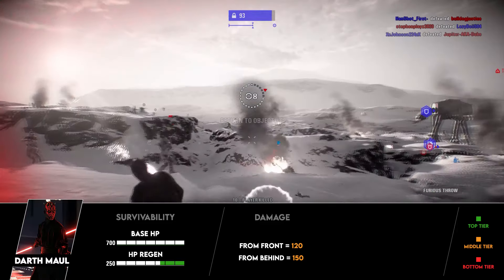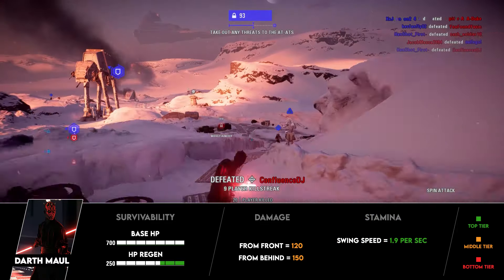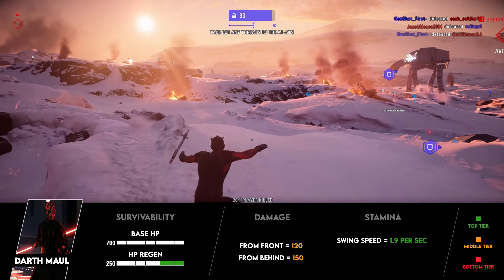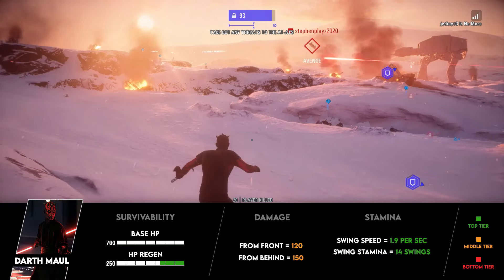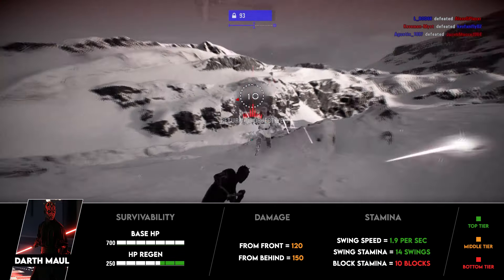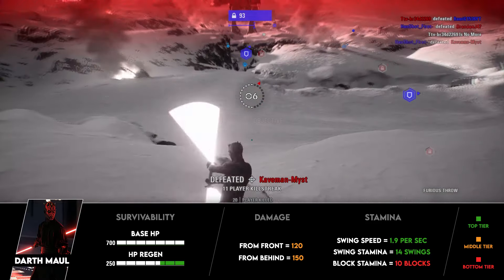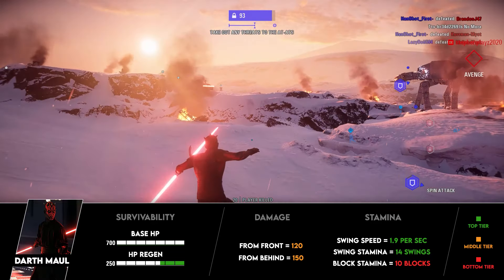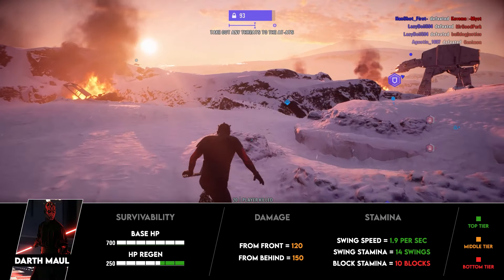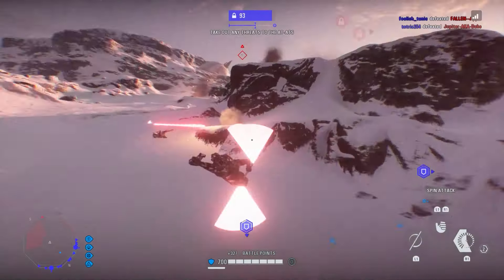He does have pretty solid stamina stats, swinging his saber at 1.9 times per second, which is near the top compared to most other saber heroes. He can swing 14 times before running out of stamina. However, he has a rather weak blocking stamina, being able to block only 10 lightsaber attacks before running out — mostly because he never had a block originally, and the devs kept it weak to maintain some balance.